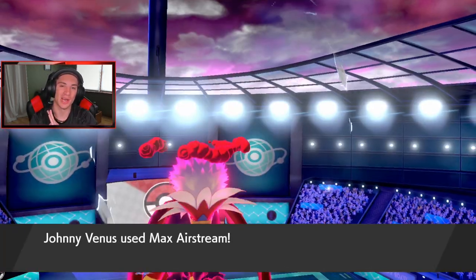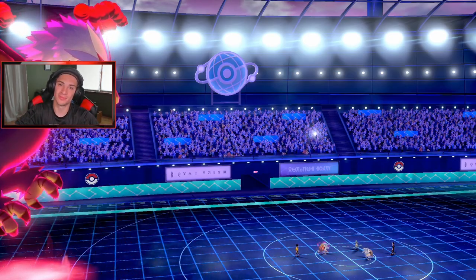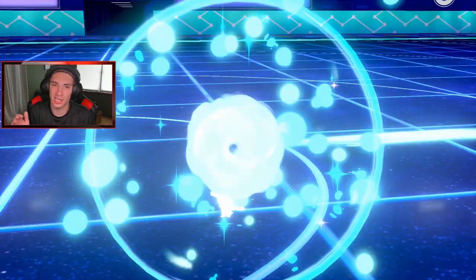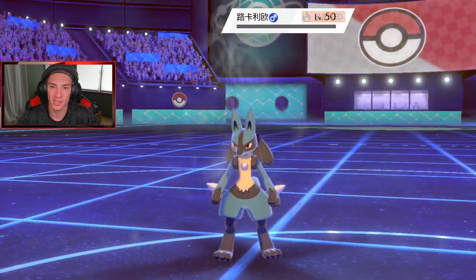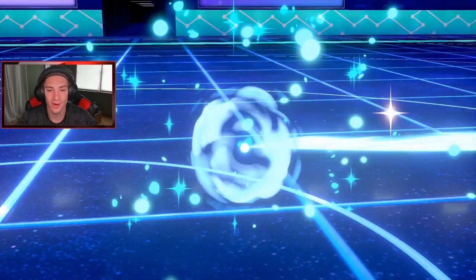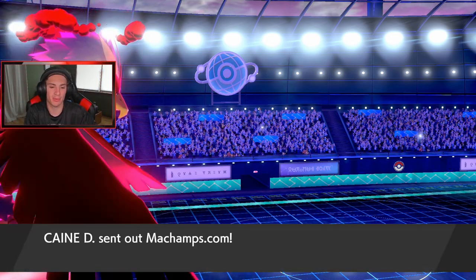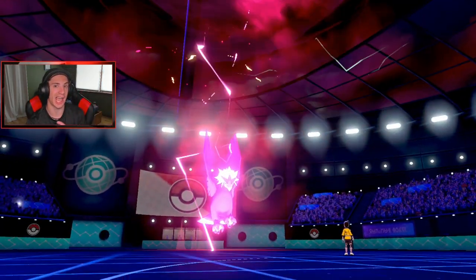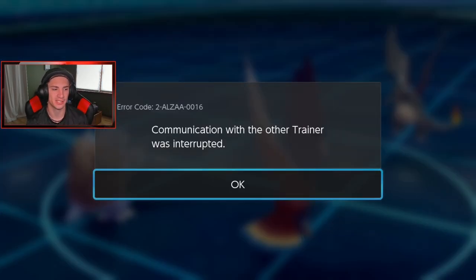Seriously guys, thank you so much for all the support as we're going out on these ranked battles. Blastoise is gone — get out of here. Make sure you smash that like button if you're enjoying the content — it does go a long way for the channel. Blastoise is down, Lucario was just in a slump. We have Speed Control. I think maybe he brought Charizard. He's from Machamps.com — I've heard they're potentially hacked Pokemon, so I wouldn't be buying Pokemon off things like that. And this guy quits — turns off his Switch. So GG, 1-1 with this team. Let's hop into our third and final battle and try to get a winning record.